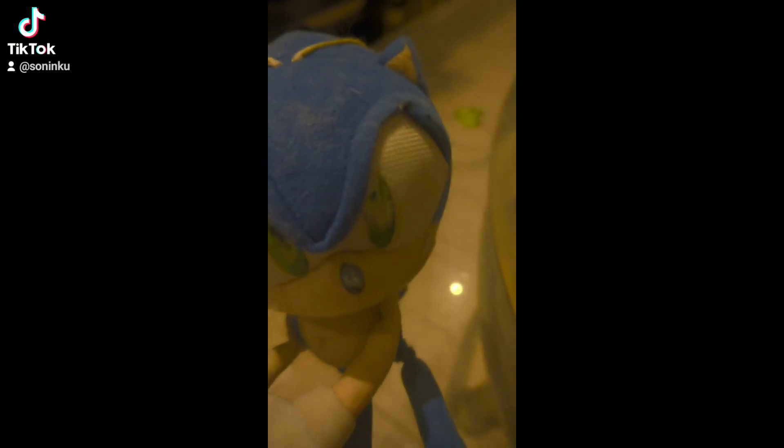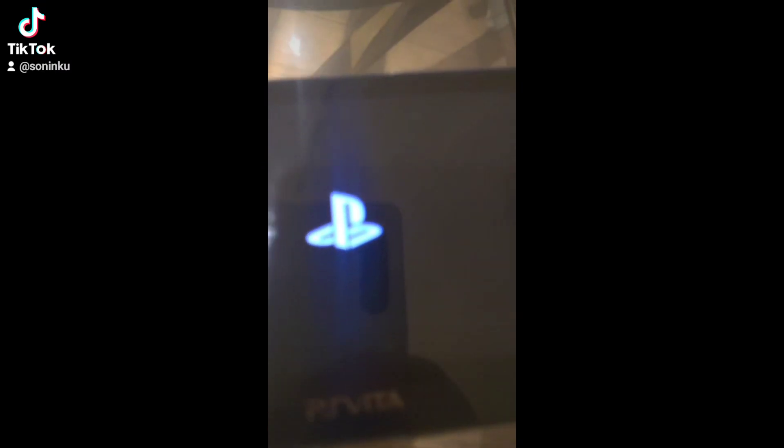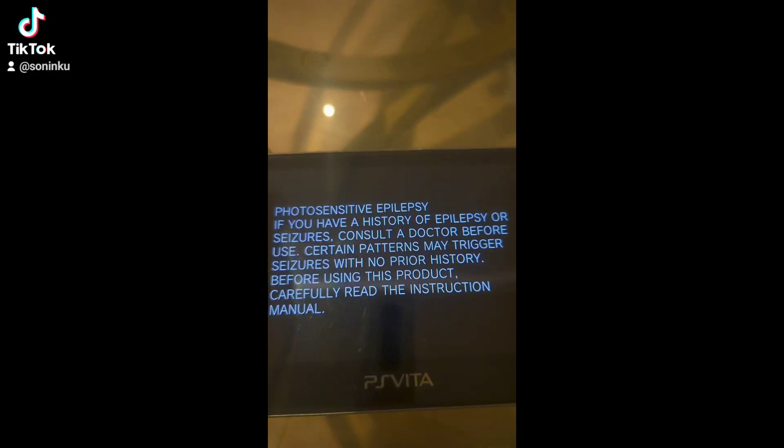So for starters, we are going to try to power on the PlayStation Vita. Right here, this button will power the Vita on. There, it's on now. The PlayStation Vita is being powered on. It gives you a warning message, of course.